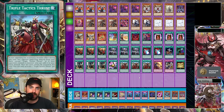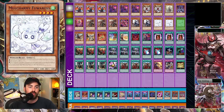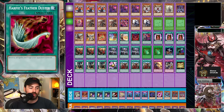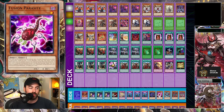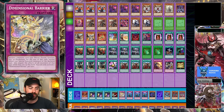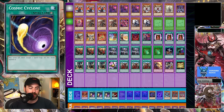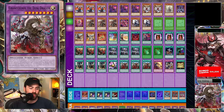Now, let's begin siding against Tenpai going first. Side pattern: we want Fusion Parasite, D-Barrier, and three Imperms. I don't really like siding in Cosmics because they only have one Field Spell, so the chances they'll go for it are probably half of what they were before. I'll probably take Queredus out, maybe one Granganyol going second — this is going to be my side pattern.